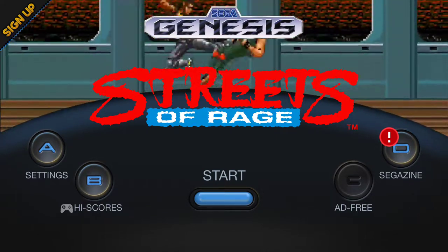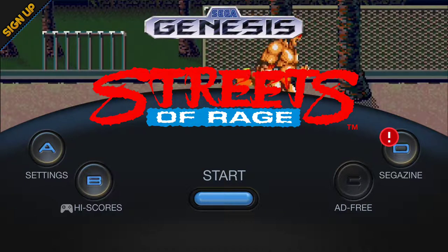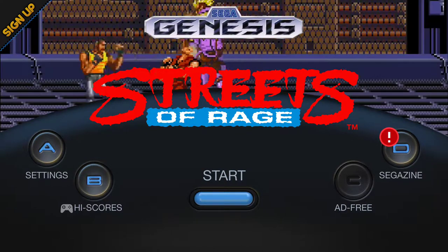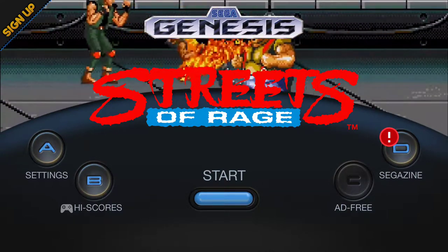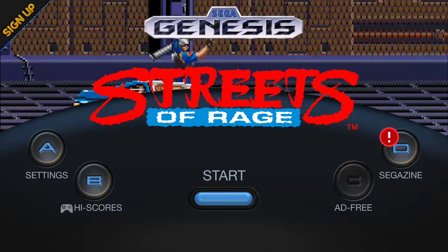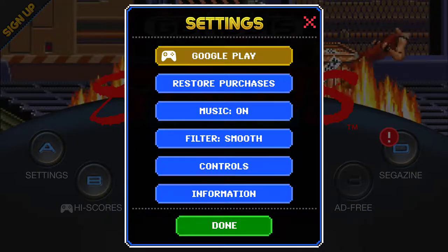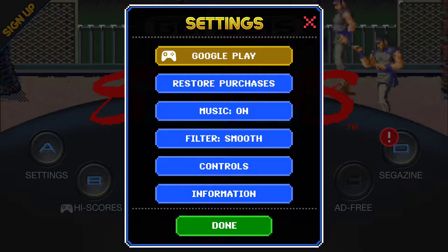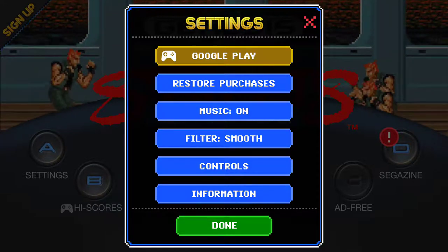When you jump into the game, you'll see that they do have location settings for their advertisements. The game is available for free on both platforms. On the Android side, if you do pay the 99 cents, you can get rid of all the ads. Jumping into the settings, you can tie in the game to Google Play games so you can keep track of achievements.